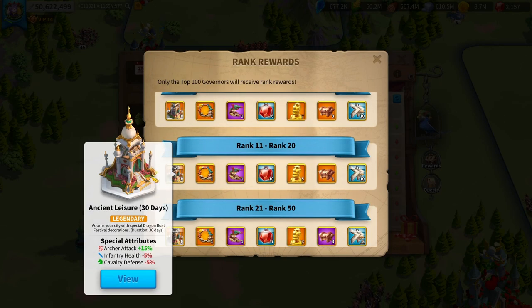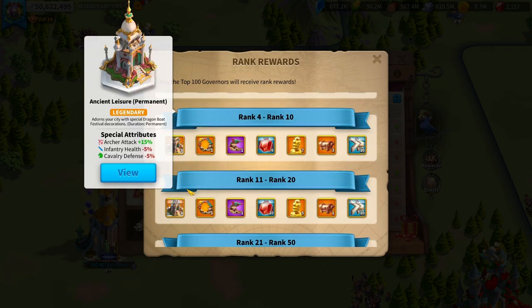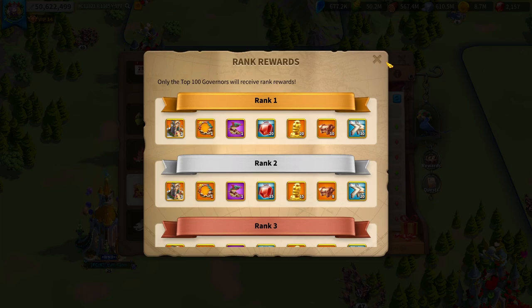Anything below top 10, the city theme is only for 30 days, and that's only really useful for KVK 1. You pop it at like past 4 and it will last you to Kingsland, but after that it's gone. Being in the top 10 is going to give you a permanent city theme forever, and that's what a Zenith really is.